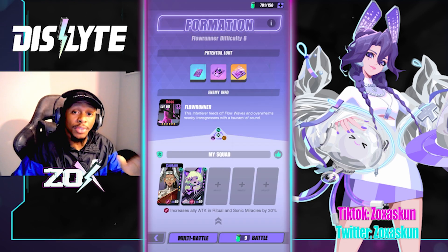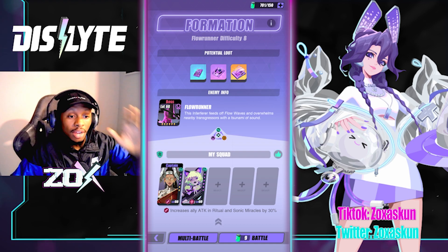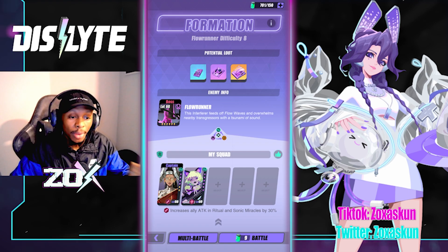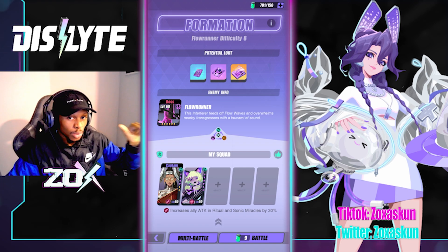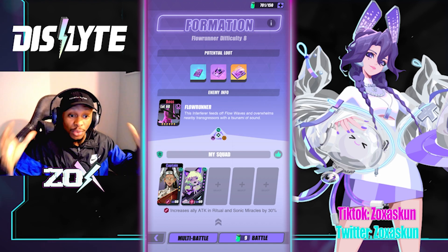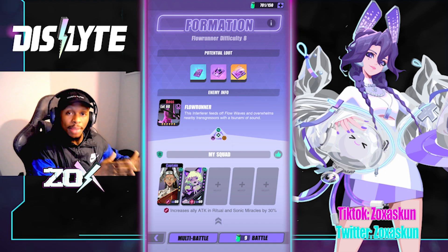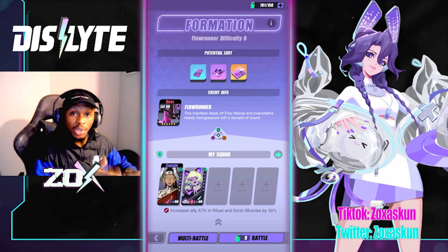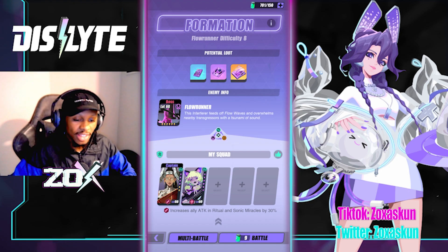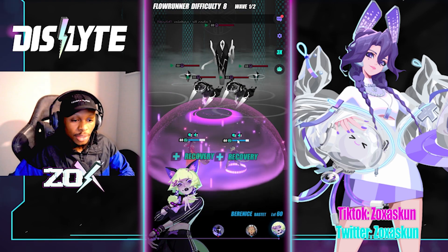To show off her sustaining capabilities, we're going to use Flowrunner from Sonic Miracle difficulty 8 with just two units. We're using Lynn especially because she was one of our more recently covered units, showing the relationship they can share — Lynn buffing herself and then Bernice coming out with her buff amplifying the shield even further. It is absolutely amazing.